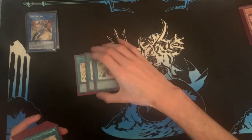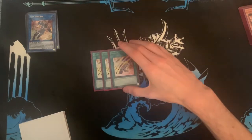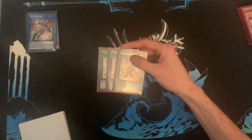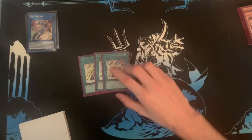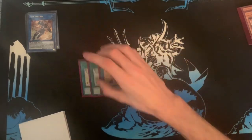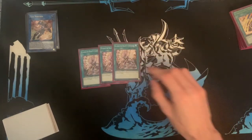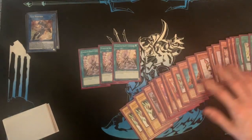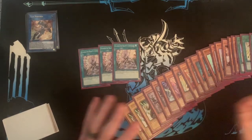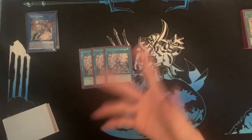Gladiator Proving Ground — this card is not searchable off Test Panther because it doesn't have a Gladiator Beast name. This is your ROTA for the deck; this is how you get Andal, Torax, or maybe Test Panther or Test Tiger. It searches any Level 4 or lower Gladiator Beast monster from your deck to your hand. Moving on to three Gladiator Beast Comeback — this card is not once per turn. It has a restriction: you can only special summon monsters of a different type than what you control. That's why you want so many different types of Gladiator Beasts, so you can always summon something different — Winged Beast, Sea Serpent.